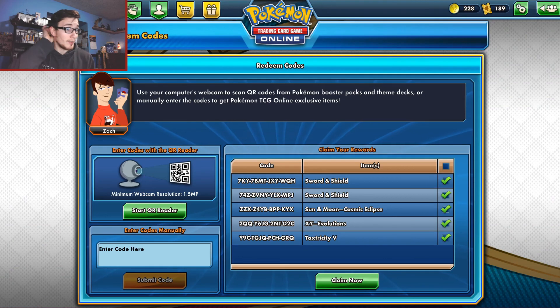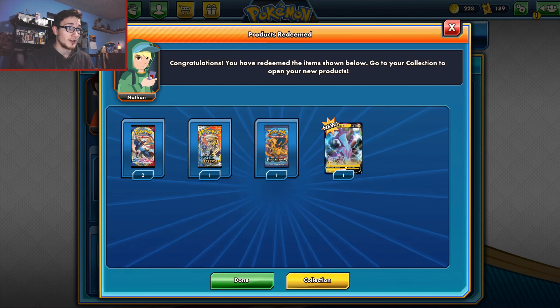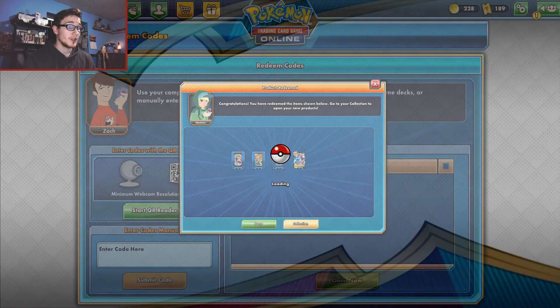We're going to quickly transition over to the game and redeem our digital cards — we got five code cards. Back in the game now: I'm redeeming them. That makes me super happy. We got two Sword and Shield, Cosmic Eclipse — which has around 236 cards, almost 260 with secret rares — XY Evolutions, and my Toxtricity V. Now let's jump to my collection.